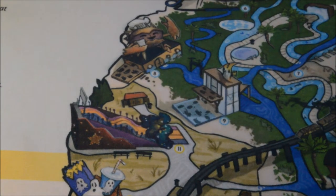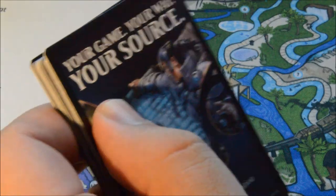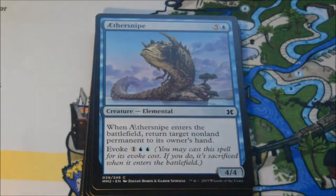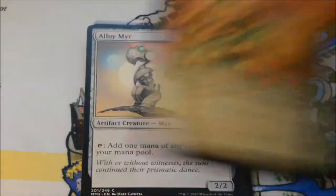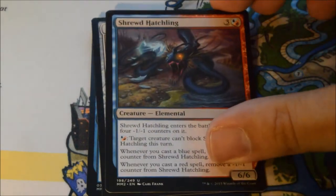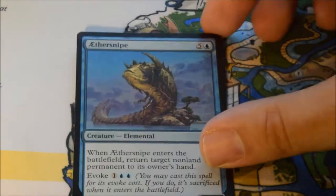I haven't seen a Foil Rare yet. Last box we pulled two Foil Rares and a Foil Mythic — not that every box will always have that, of course. But I'd assume at least one Foil Rare is probably achievable. Pack eleven: Dimir Aqueduct, Lightning Bolts — always cool — Shrewd Hatchling, and our rare is a Lodestone Golem. Our foil is an Aethersknight.